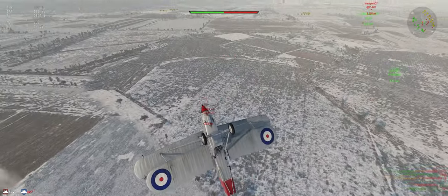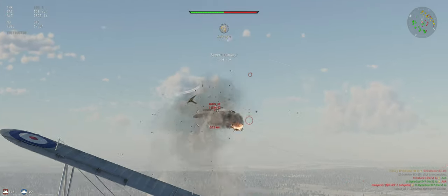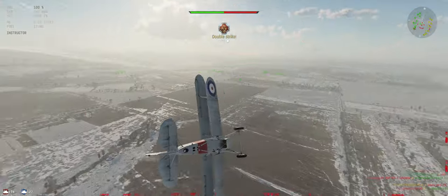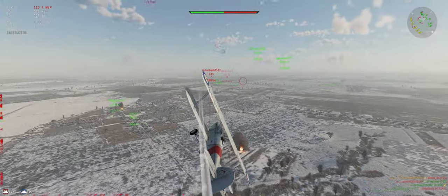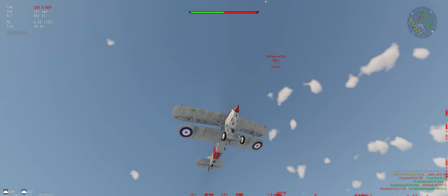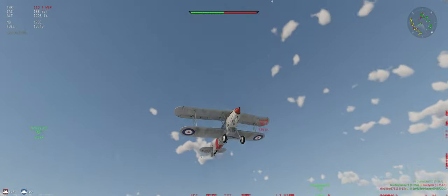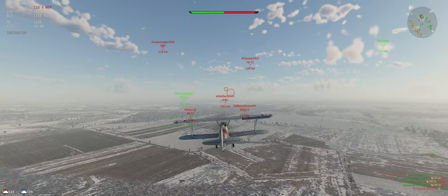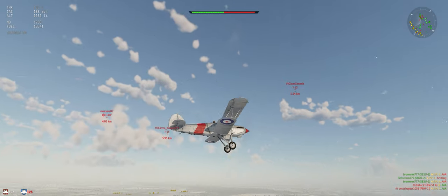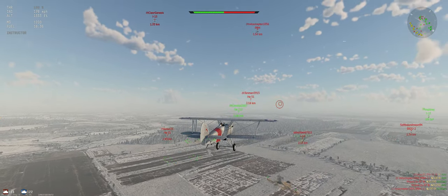Somebody set him on fire, that's good. He's down. A few things on the radar so let's keep our eyes open - two behind us, one up top, and one's dead, so we're okay. We're heading back over to our side. I definitely prefer to try and take out guys on our side so we can get support from teammates when we need it. Don't like that I-15 above us, never a good thing.